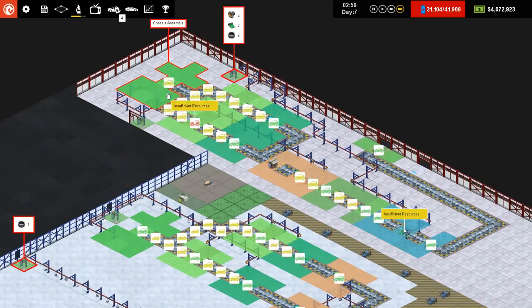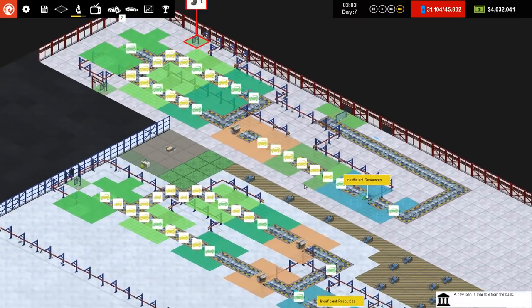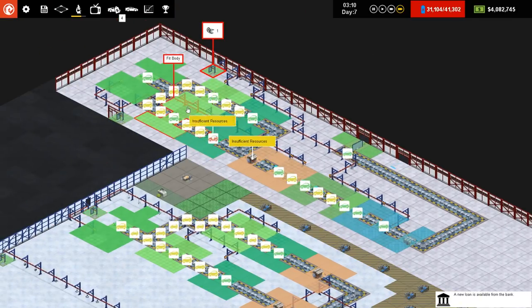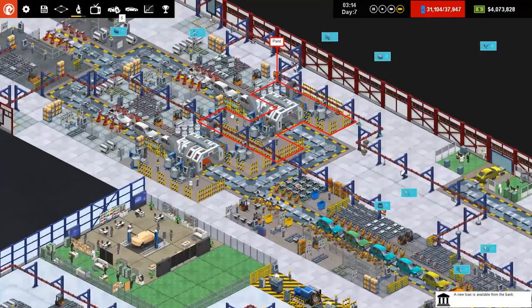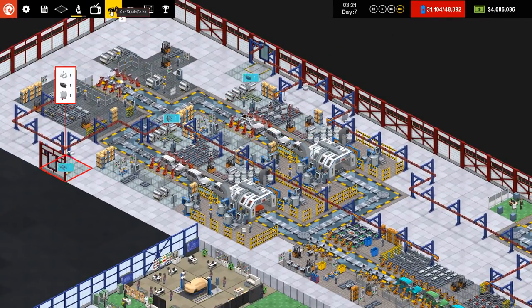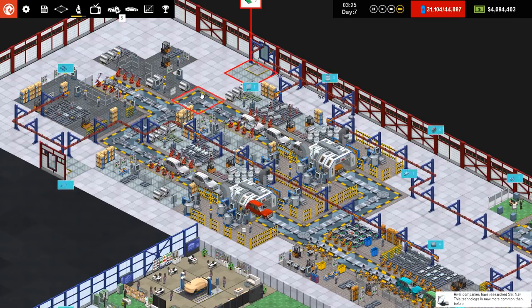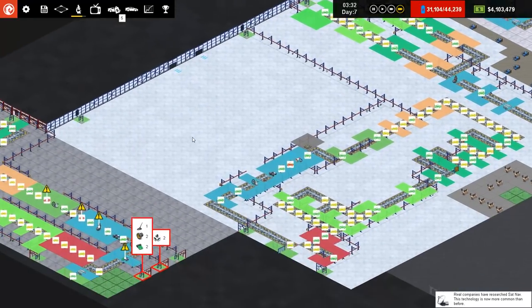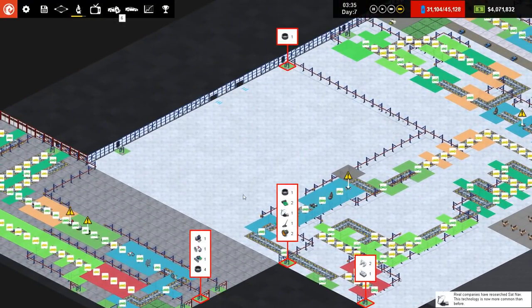In the previous episode we set off and tried to make a hybrid vehicle, and that's exactly what we've managed to make. This is a hybrid production system producing a hybrid SUV. We might do the same thing for a compact, but not sure at the moment. What we're going to be doing this episode is focusing on making an electric vehicle, and it's going to be built around here.